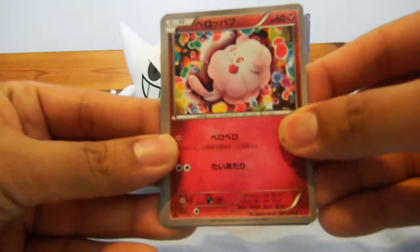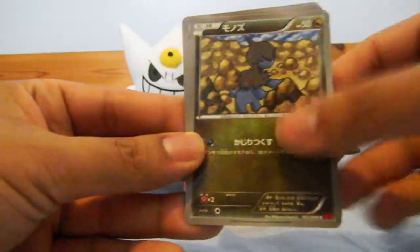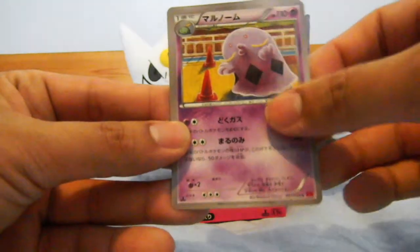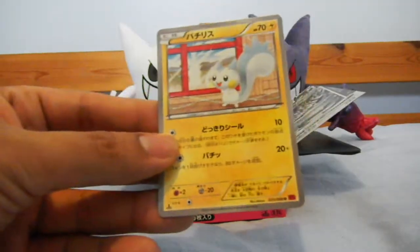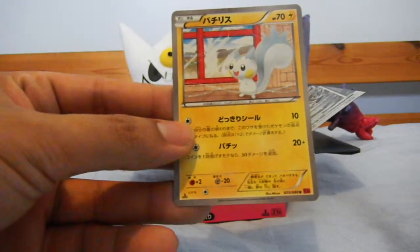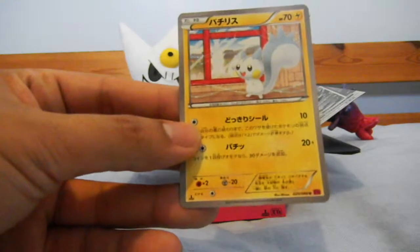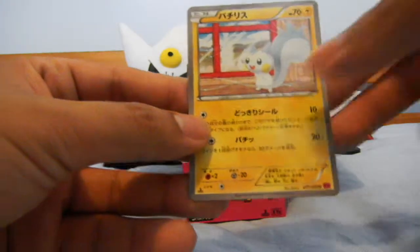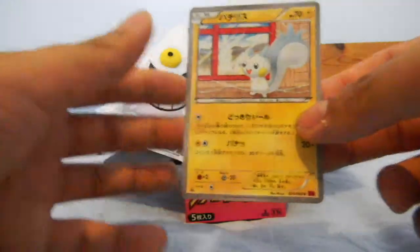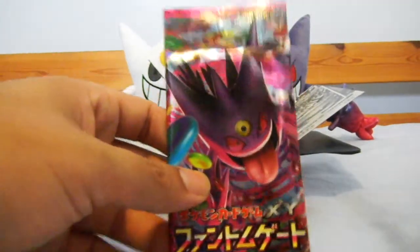This pack we start off with a Swirlix, Venomoth, Dianna, a Swalot, and a Patsuritsu. That's exactly how you pronounce it in Japanese — that's how you pronounce it technically. But we say Patsuritsu in English.